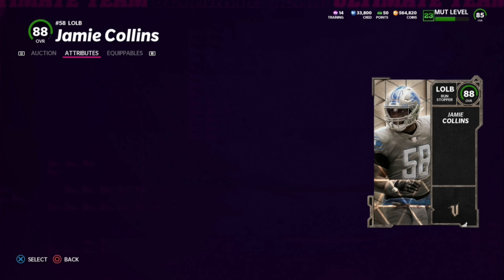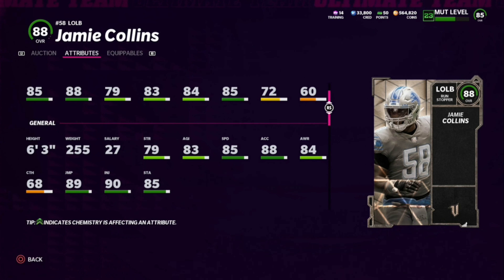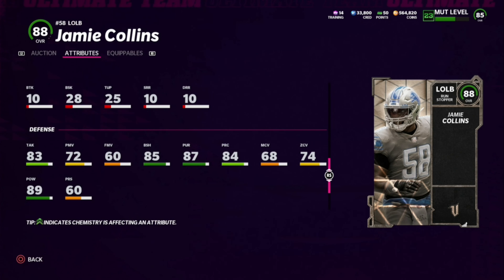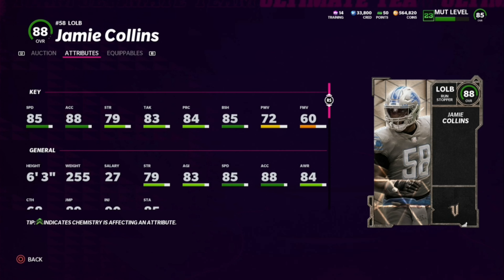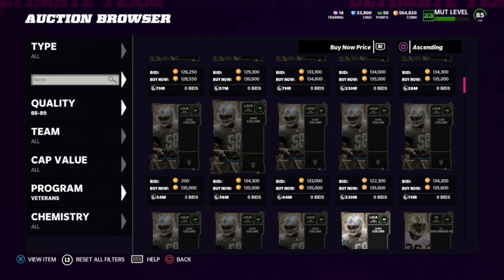Jamie Collins definitely seems like the cheapest, and that makes sense. I'm gonna have him at number five, same as the power-ups — he's just not very good. 85 speed, 83 tackle, 88 impact block, 89 hit power, but only a 74 zone — this card is terrible. The only way this card is usable is if you're user-controlling him, because he cannot pass rush and he cannot hold up in coverage on his own, even against a tight end. Jamie Collins is way worse than I thought it was going to be — pretty much useless.